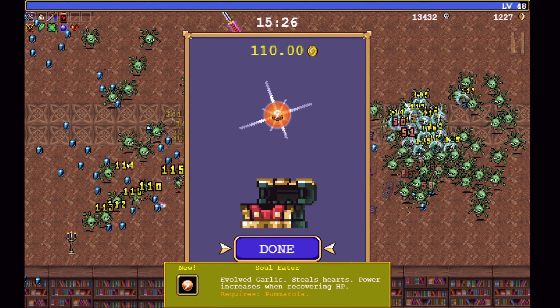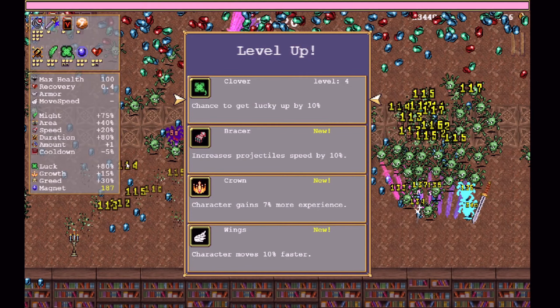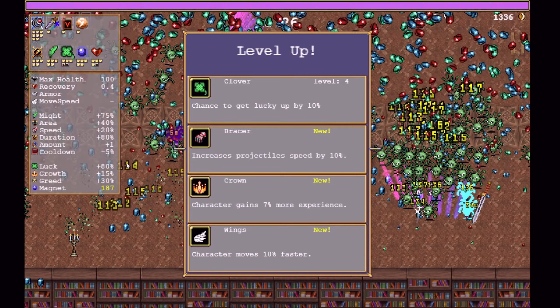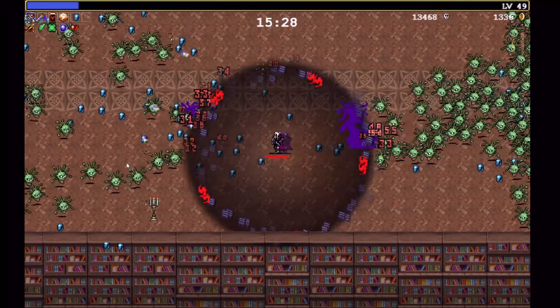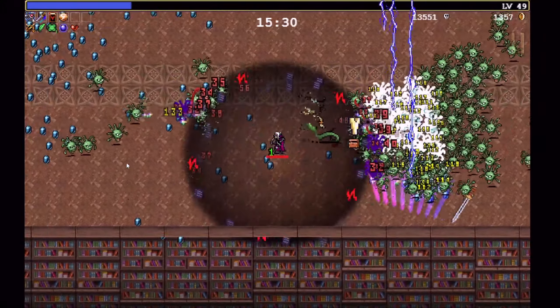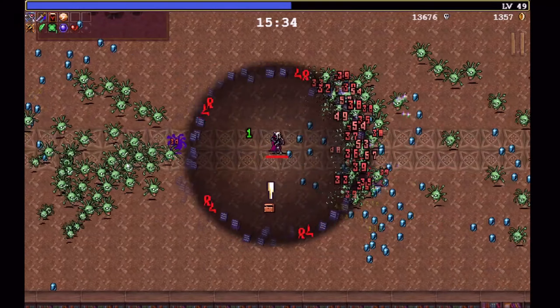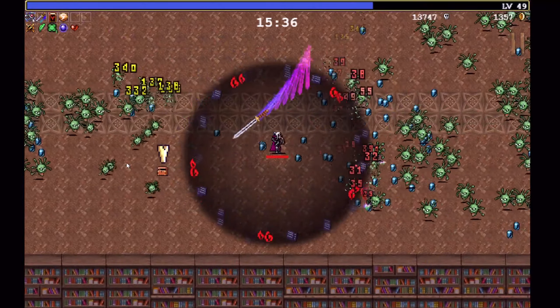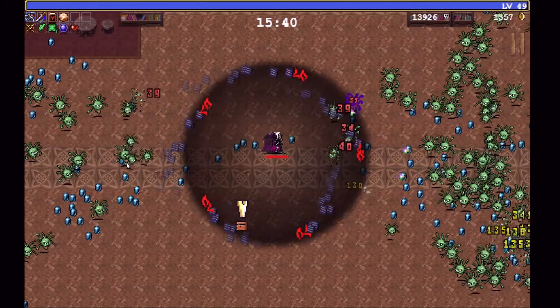Got the garlic — see what this says: evolved garlic, steals hearts. Is that a heal or something? Is that something about heals more or does more damage when it's healing you or something?